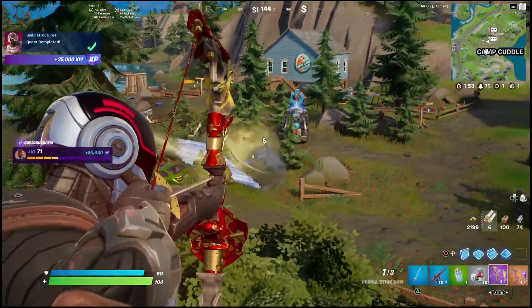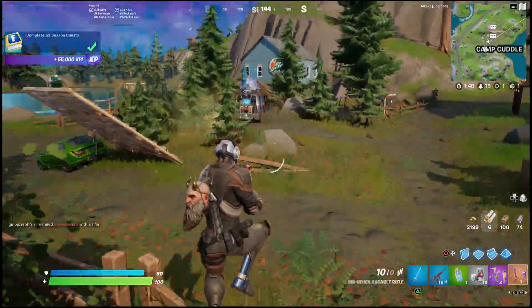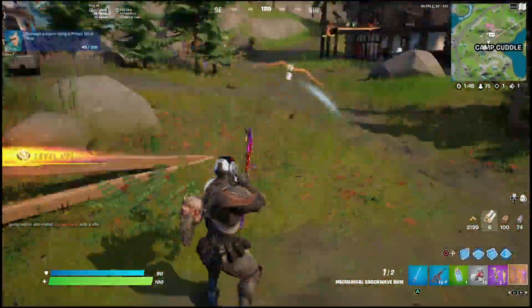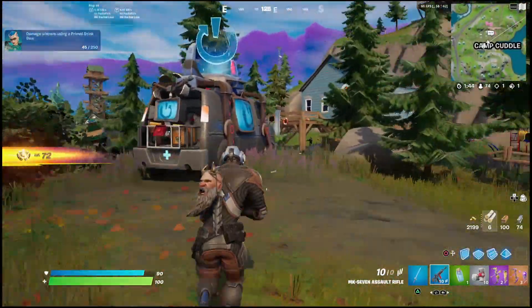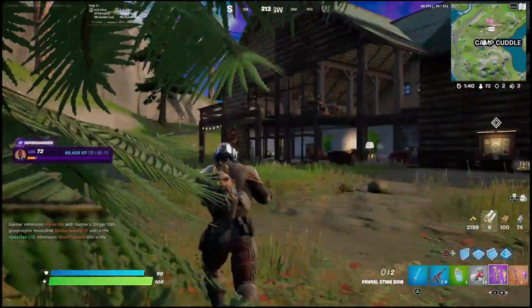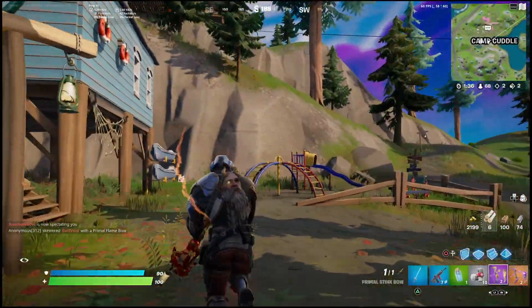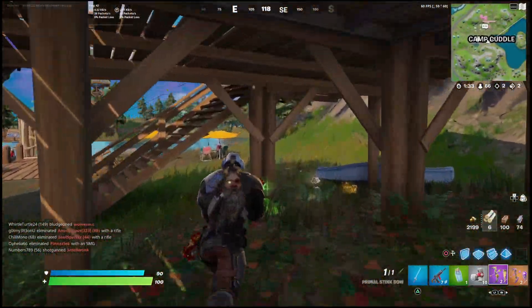In order to deal damage to people, what you need to do is just shoot the bow in their area. You don't want to hit them directly with it, as it actually isn't going to do impact damage, but it is going to do that stink damage once it's put around an enemy. So if somebody is in a build, or you've got somebody weak and they're trying to run away and box up and heal, the stink bow is perfect because it's going to gas them out and force them to take damage even behind walls.